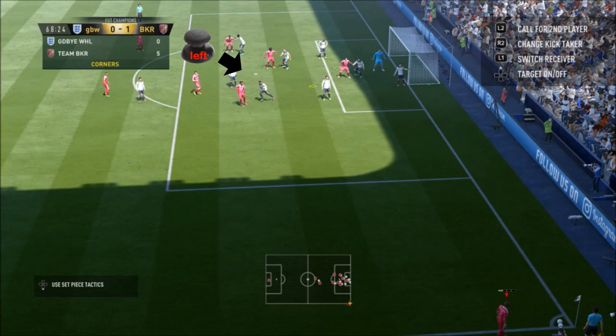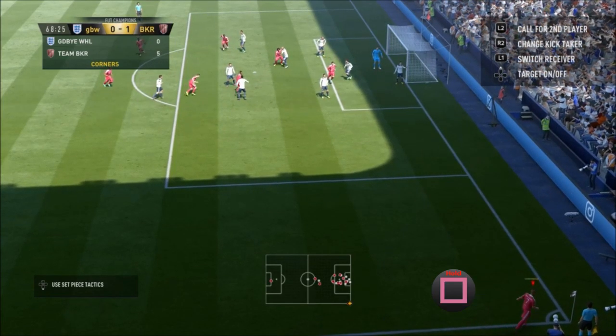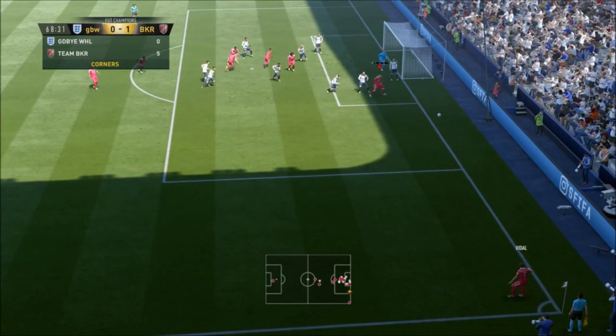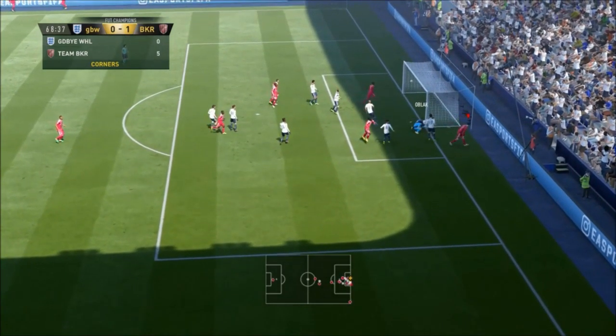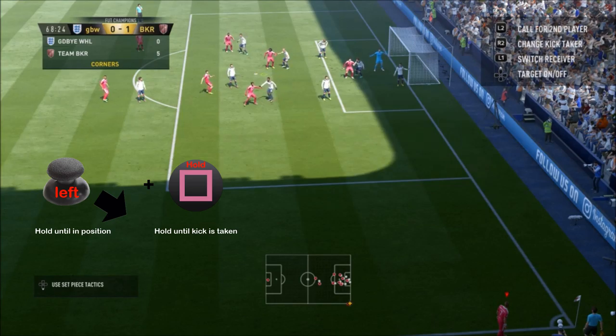You can even score sometimes with the corner taker — I've had that happen. So how is it done? To me it's done in about three stages. The first stage is holding the left thumbstick and dragging that marker into the near post. The second stage is holding down square to get maximum power. And obviously the third stage is to press shoot to get the header to score. Let's break down what you need to press and when.